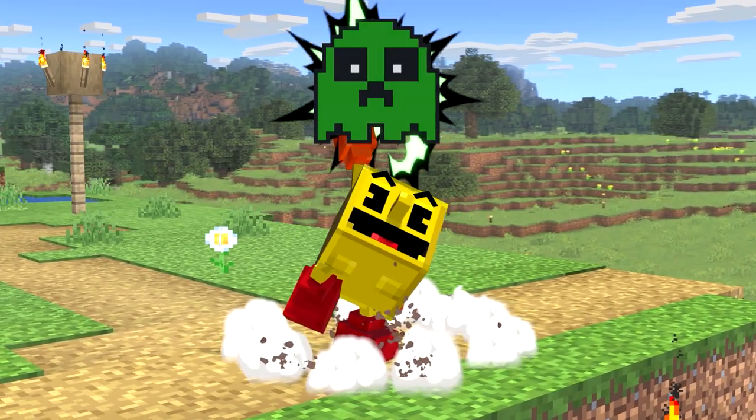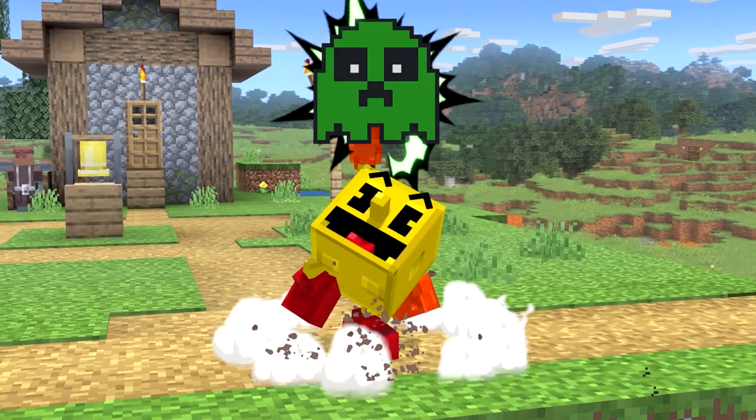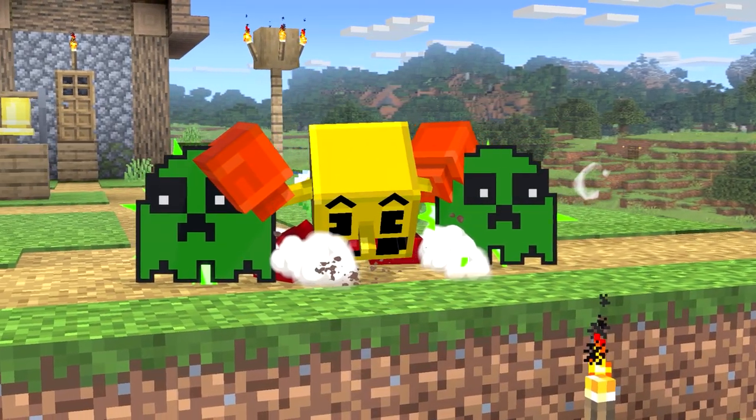Moving on to Pac-Man's smash attacks. Pac-Man's only sporting one ghost this time, which is the Creeper Ghost from the DLC. This ghost will chase Pac-Man on sight, and if he gets too close, he'll blow up. So it's about what you could really want from a Creeper Ghost.